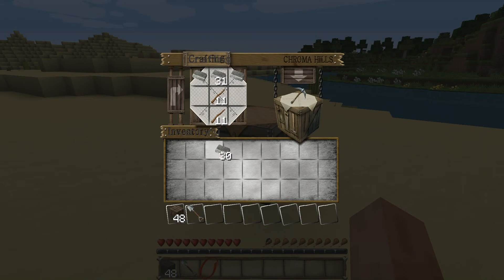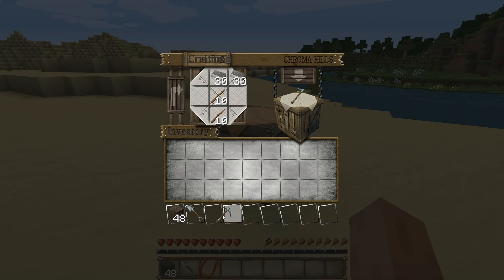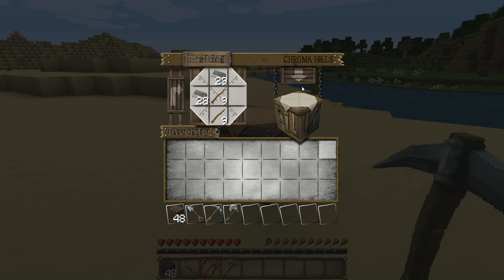Here's an iron pickaxe. We can also make an axe — I'll just take this out — and here's an axe to chop wood. We can make a hoe by doing this.